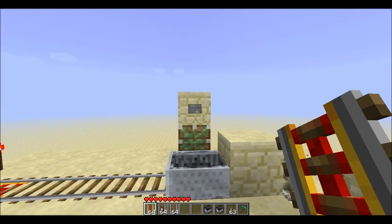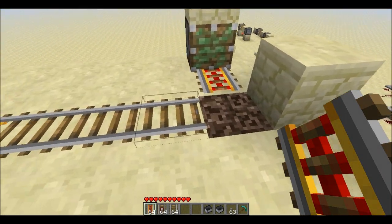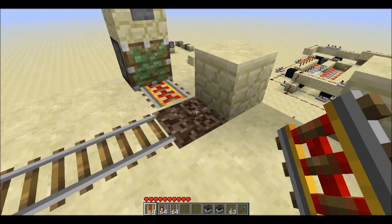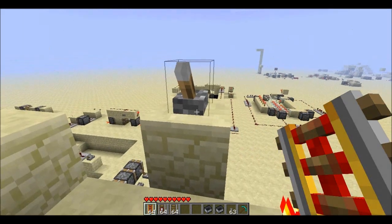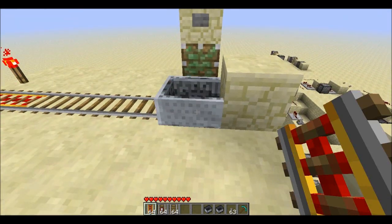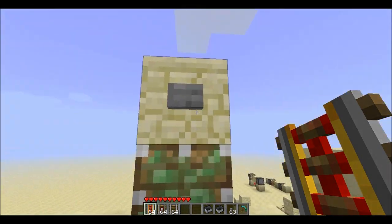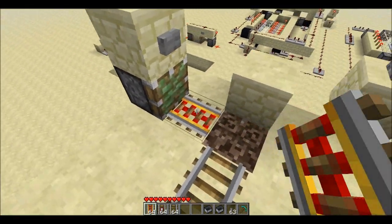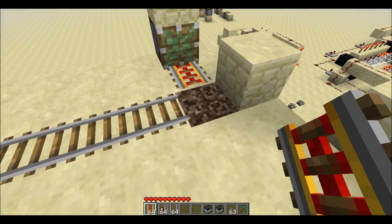Hey guys, welcome back. Still playing around with Seth Bling's idea of using soul sand and mine carts and turning that into a launcher area. This is how you would have the mine cart delivered to the soul sand, and then when you're ready to go, you would push a button and it would send the powered rail underneath you.